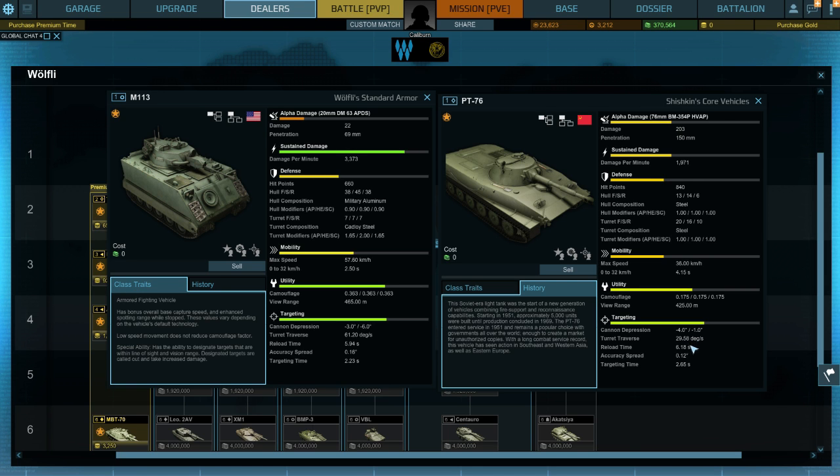Turret traverse is a lot worse on the PT-76. Reload time is worse, but since it's got less DPM you'd expect that. Accuracy spread is not so bad on the PT-76. Targeting time is 2.65 seconds — again worse. Overall, the M113 is probably my preferred, but it's a bit more of a target as it sits higher up. The PT-76 has this small turret which can be quite hard to hit, and with penetration of 150 you're a lot more likely to penetrate and damage more targets. But it doesn't have the designated target ability, and the light tank speed boost ability is pretty much useless for the small amount of time it's activated.